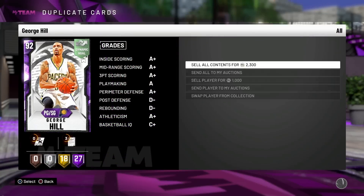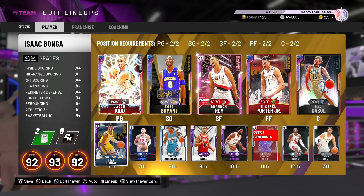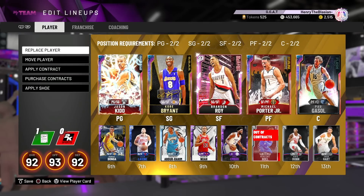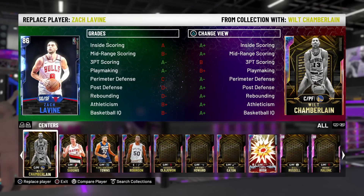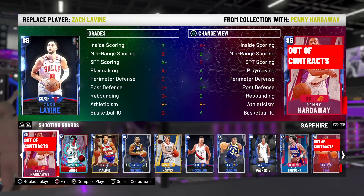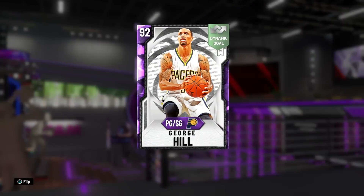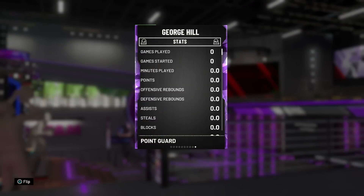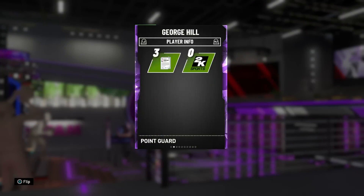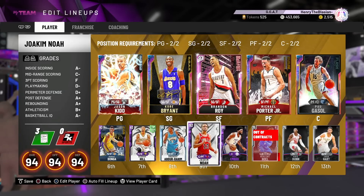We're going to sell the duplicate and add George Hill to the team. I really like Isaac Bonga at point guard off the bench, so we're actually going to put George Hill at shooting guard — Zach Levine is there but he's a Sapphire and not getting good minutes. George Hill, welcome to the squad. He's not a bad card — 27 Hall of Fame badges, 6'3", some good stats, a lot better than Levine. For that reason, he's on this team.